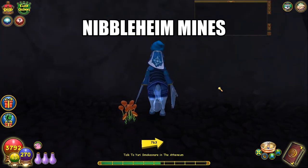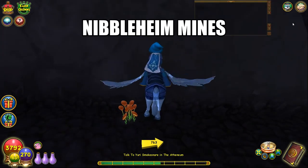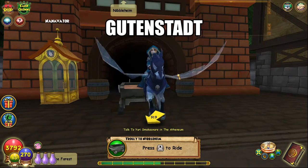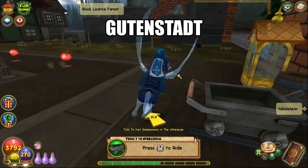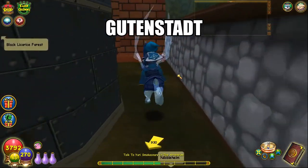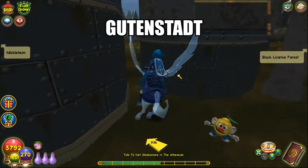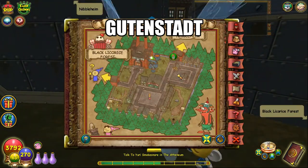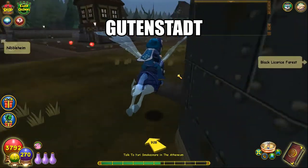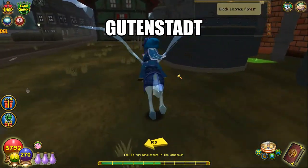Gutenstadt. Go to your right from the entrance and you will find the lemon head. Here's the map.